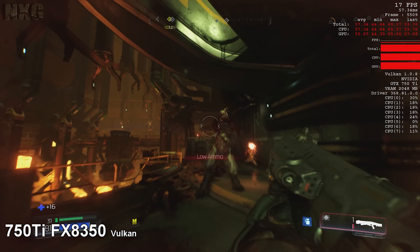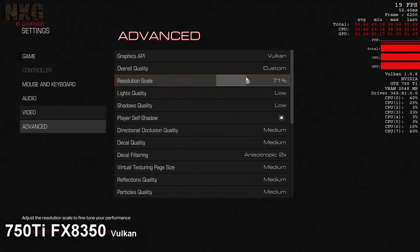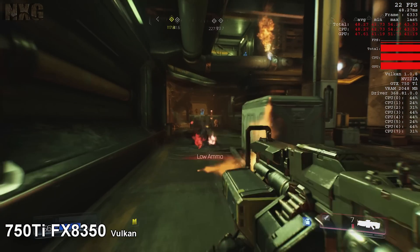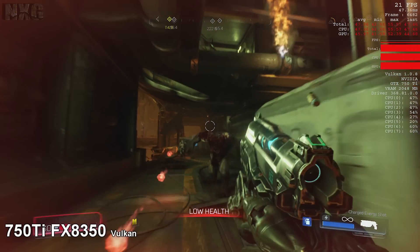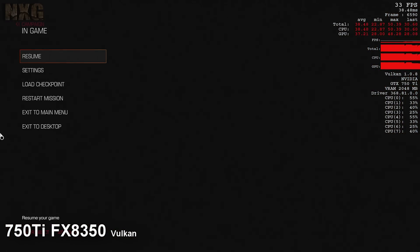Between Vulkan and OpenGL, there's really no difference at all. The AMD driver on OpenGL shows its weakness compared to the Nvidia one, performing pretty much identical to the Vulkan one here — which is flipped on the Nvidia card, which improves drastically with the OpenGL driver. But it still leaves both machines drastically behind both consoles at lower resolution and quality.